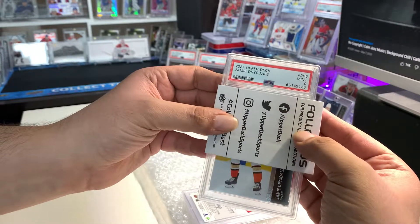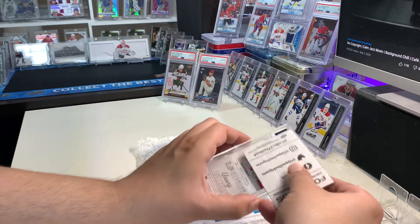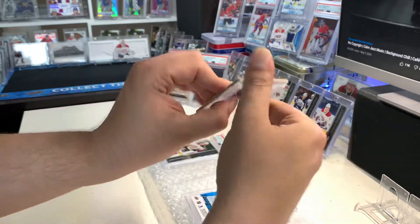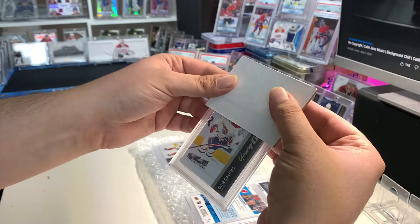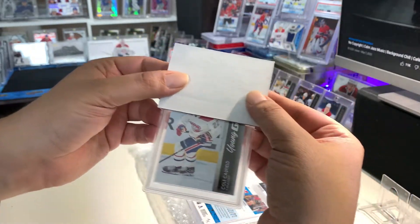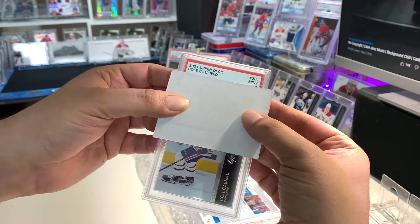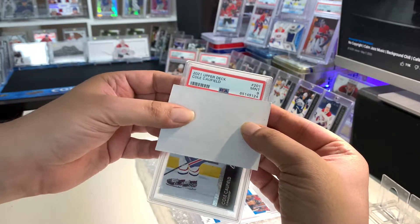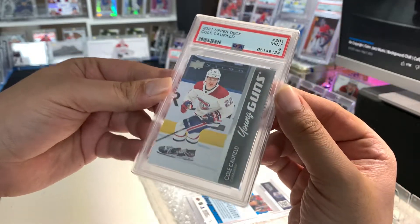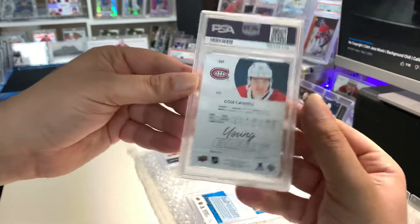Next up we got a Cole Caufield Young Guns. The card's in really good shape, but again with this series the cuts are not the best. And it's a PSA 9 — I don't know, it should have maybe been a 10, but I know they're not cut as well. Still very nice.